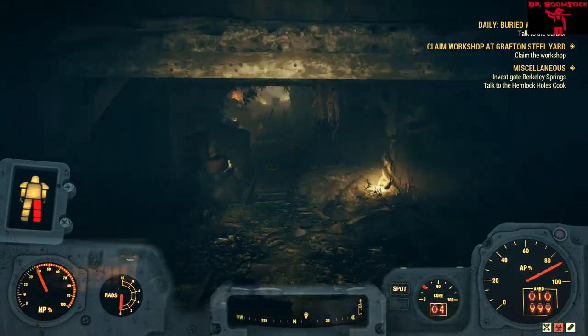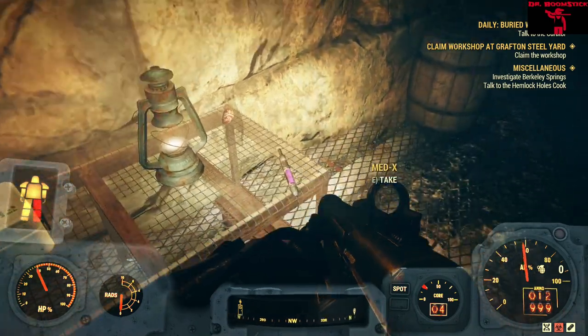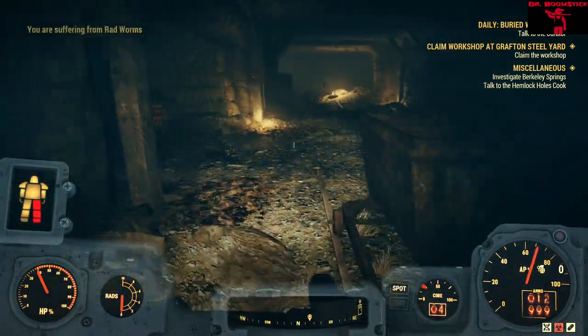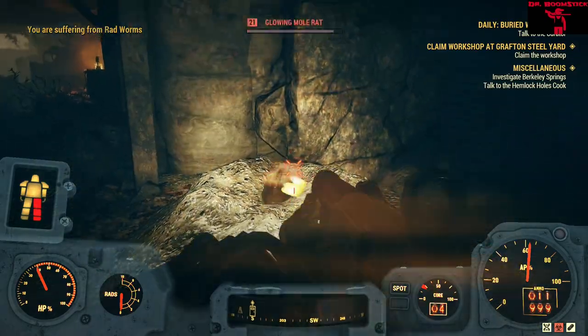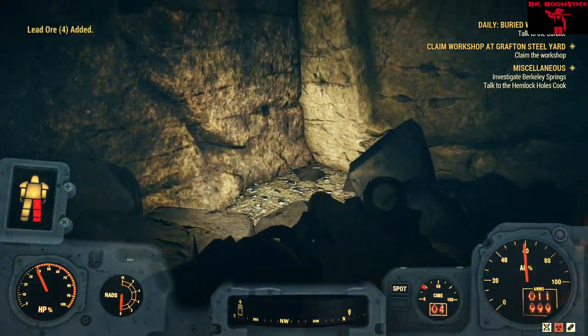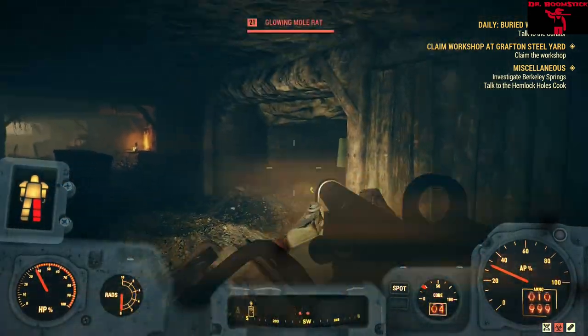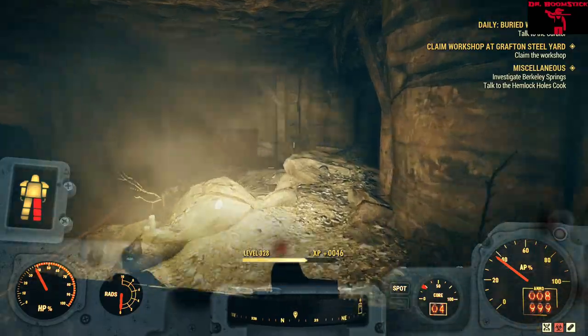Go out the door and immediately go to the left, down that big old hallway — the big mineshaft. Pick up some drugs while you're there, there's always something there. Now we're going to go down here and look in this mine bin after we kill this dang brat.